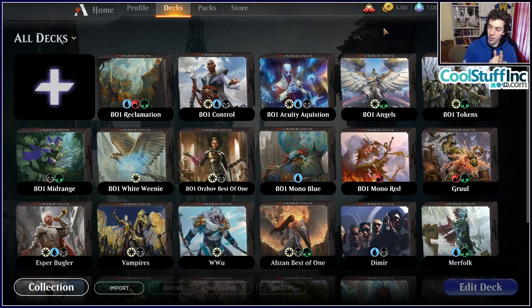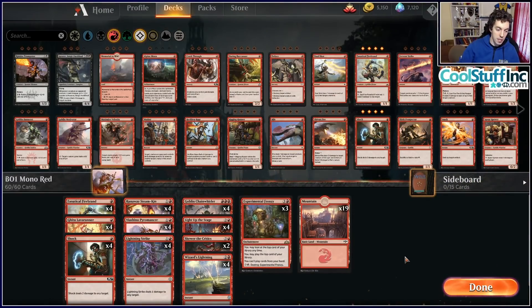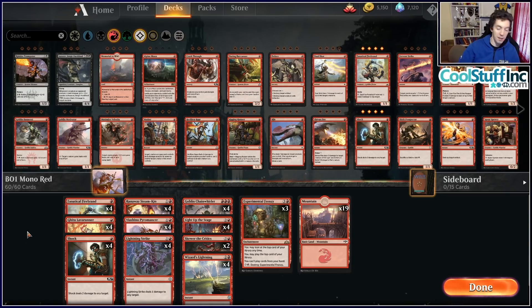In Best of One, it's risky to have cards like Lava Coil or Negate — cards that are a little more focused on doing one thing well that you would sideboard out. They're just dead. You have Lava Coil in your deck and you draw it against an Esper Control opponent. Strategies that are reactive are also difficult because if you have the wrong answers, you can't sideboard and fix it.